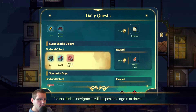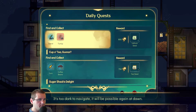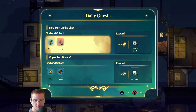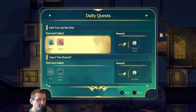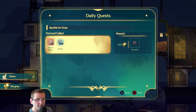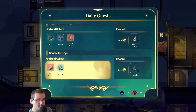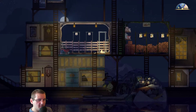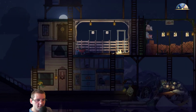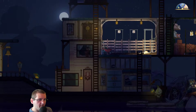Do we want to do any errands for this dude? Let's see. Could give him something. Let's give him the bright jelly and get the citrine, because the citrine seems a bit rarer than the bright jelly. We can always stop at the jellyfish scene and get some more bright jelly. That's a good trade. It's almost night — it is night. Never mind, it is night.